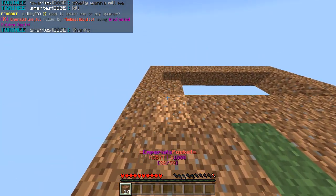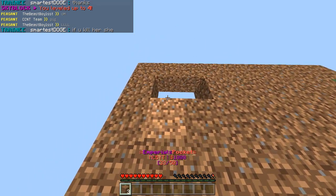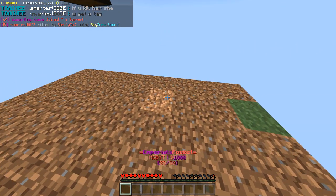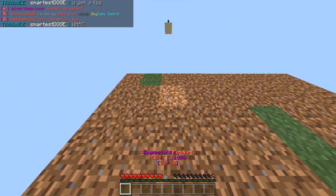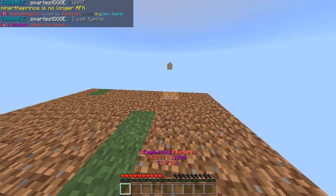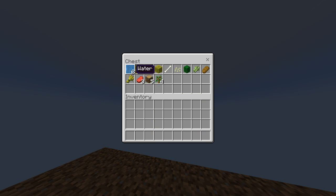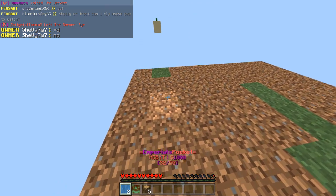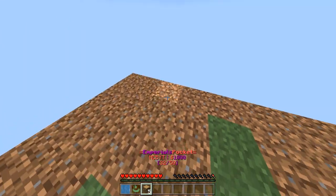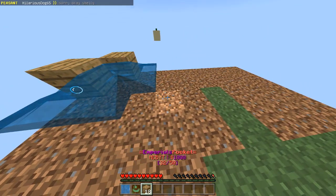We're going to make a nine by nine island. My idea for the ore generator is to have water on two sides making an infinite water source, and lava right here so cobblestone forms right here. Then I'll have the ore right above that block. So to start, we need water, lava, and probably wood. Let's place this here and block it up.